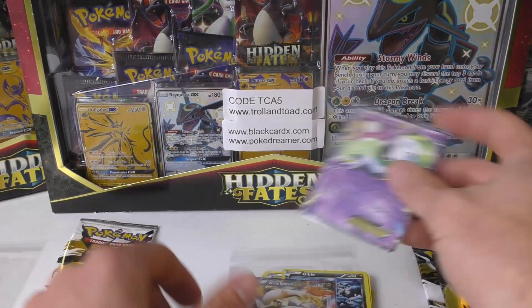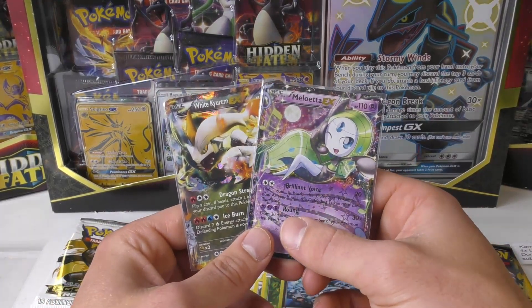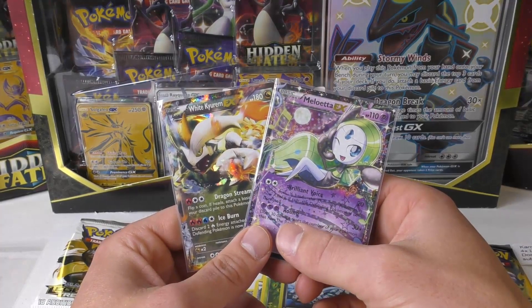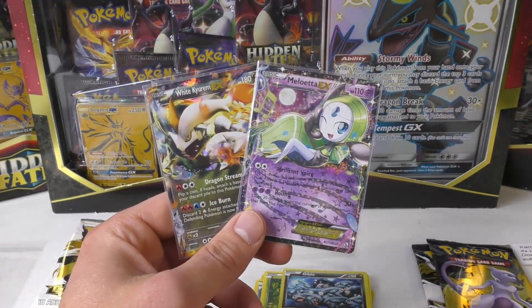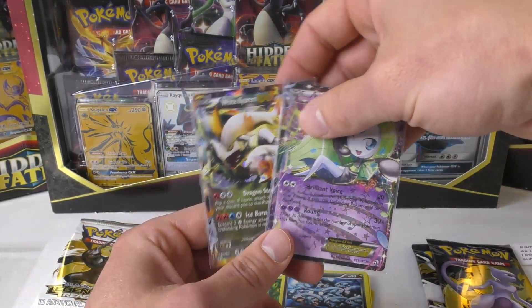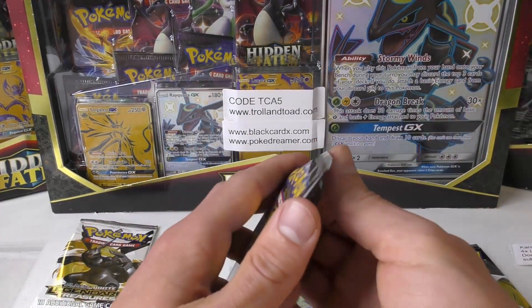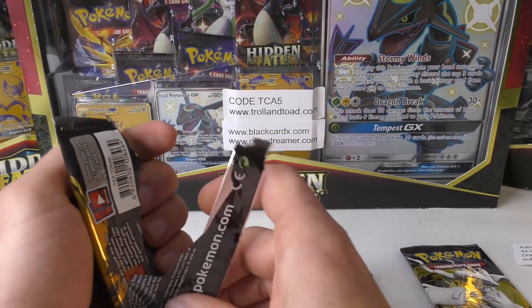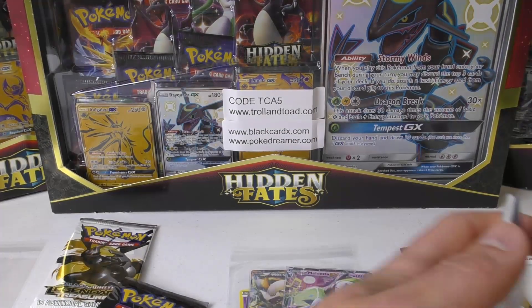Legendary Treasures really sets the standard for what you want from a booster pack. You can get double EX - like in Generations, and I know you could in Champion's Path, Hidden Fates and Shining Legends as well. You got two EXs - very nice! Let's see what we get out of this next one.